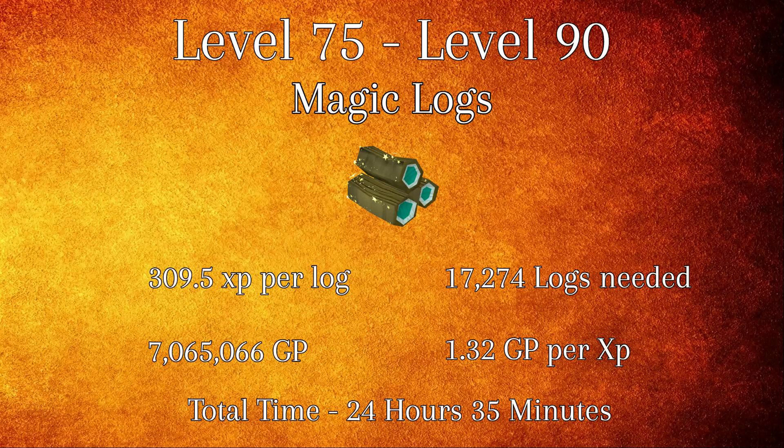From levels 75 to 90, you'll be using magic logs. Magic logs grant 309.5 XP per log and you will need a total of 17,274 logs to reach level 90. At 1.32 GP per XP, this will cost a grand total of 7,065,066 GP and will take an average time of 24 hours and 35 minutes to complete.